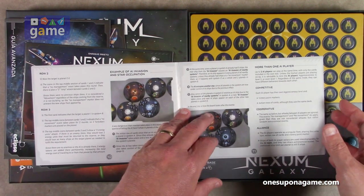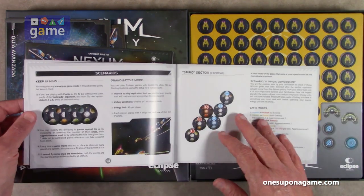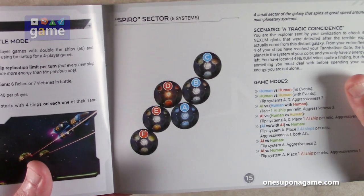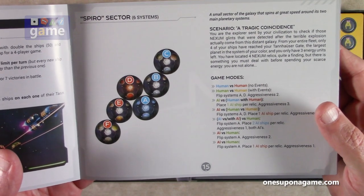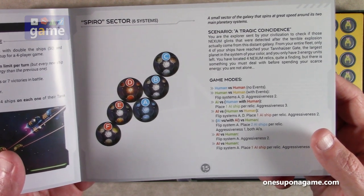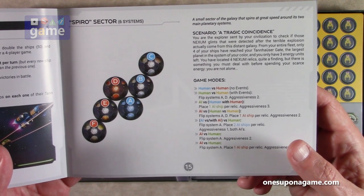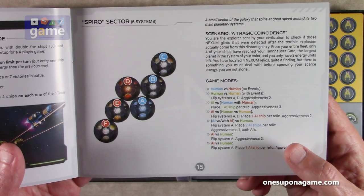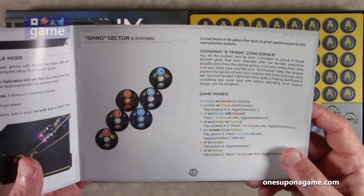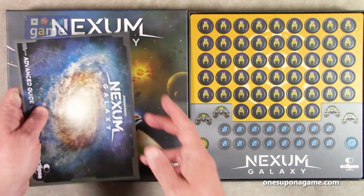Here are the different setups and scenarios. Here's the Spyro sector — you set up A, B, C, and it shows you how to set up the planetary discs. Here's the "Tragic Coincidence" scenario: "The explorer sent by civilization to check those Nexum glints detected after the terrible explosion actually come from this distant galaxy. From your entire fleet, only four of your ships have reached your Tannhauser Gate. You only have three energy units left. You've located four Nexum relics." It tells you the different modes and setup options. We've got the advanced guide and rulebook in both languages.